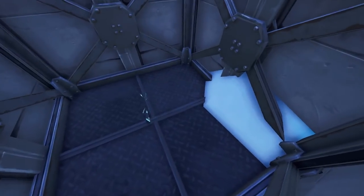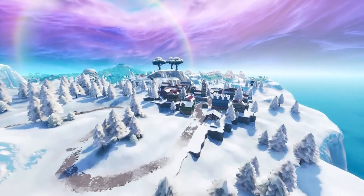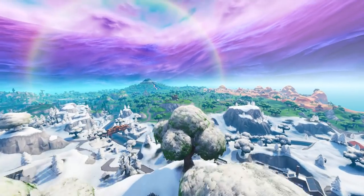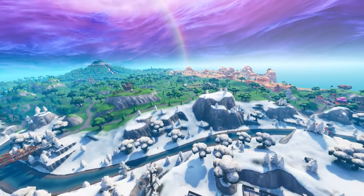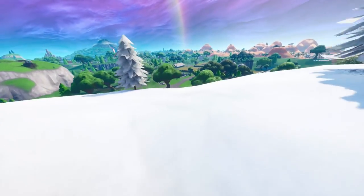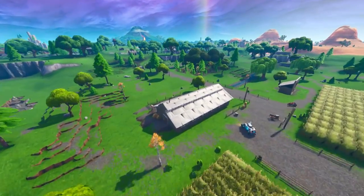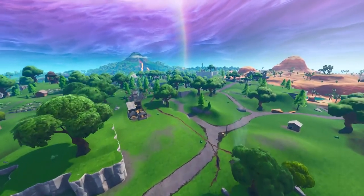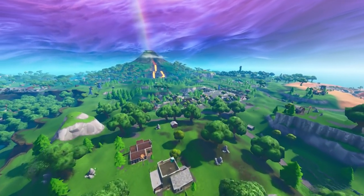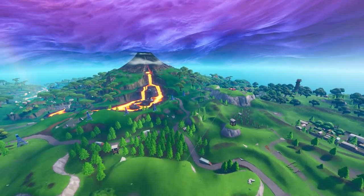This could be the season we're going to be getting our secret bunker storyline, or it could be the next one. I just wanted to let you guys know that the secret bunker is still here, and I'm going to try and look at every single map change to see if anything changes. There could be a really cool skin living under there — it could be the discovery skin. We honestly don't know, but the fact that they've still created it and put it back in the map means there must be some sort of reason.